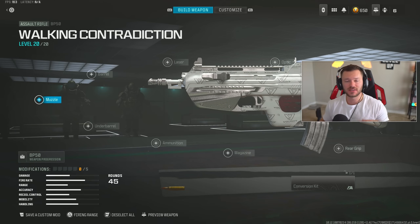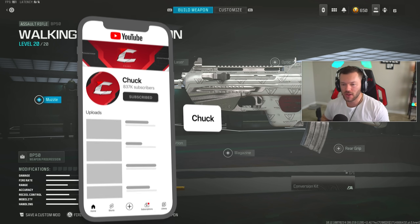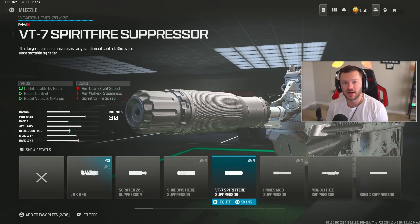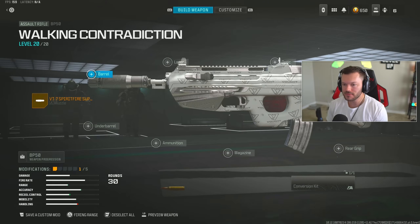This is going to be the long range version, not the conversion kit — I've got other videos on the channel if you want to check that out. Focused on the long range version, first thing in the muzzle we're going to throw on the VT7 Spirit Fire Suppressor. This is really good — you should always just run the VT7. It's undetectable by radar, helps recoil control, bullet velocity, and damage range, giving you a five, five, and eight percent increase, plus seven percent horizontal and vertical recoil reduction, making this an absolute laser beam.